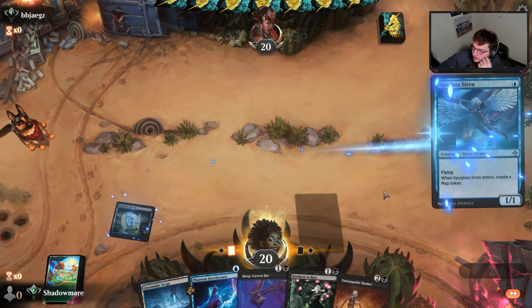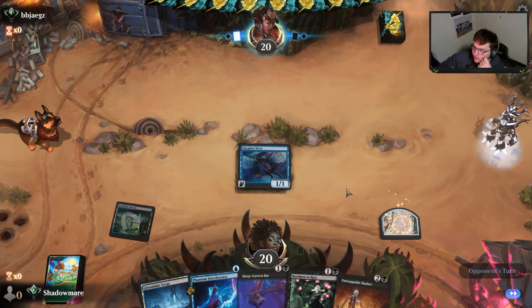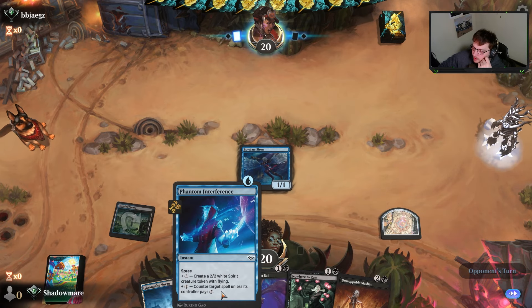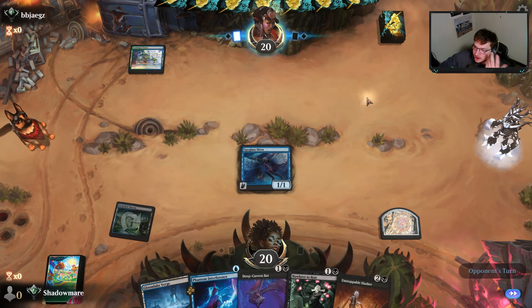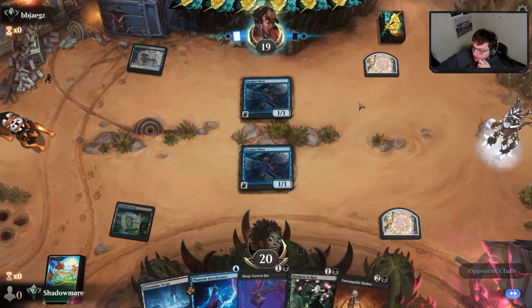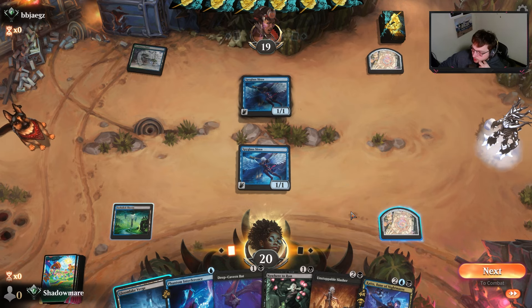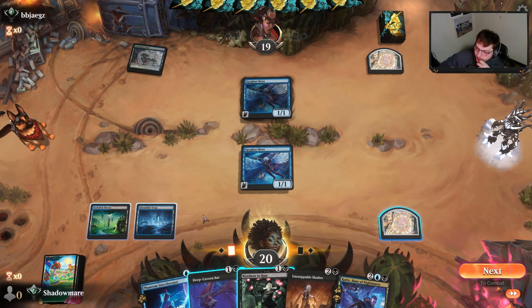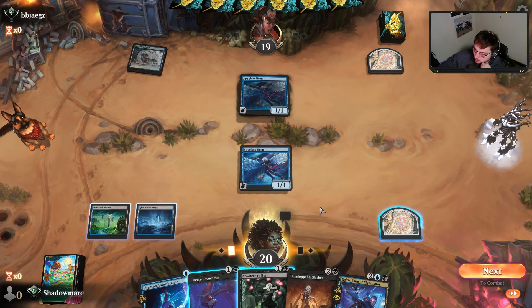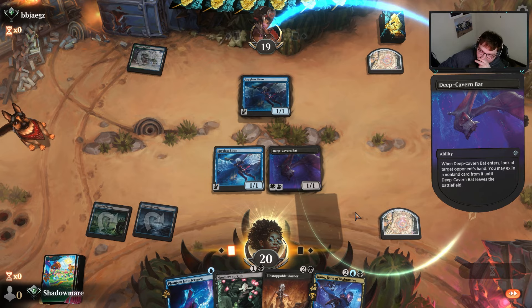We go first, the hand is really solid, we'll keep. We'll play the old Siren. It'll depend on the matchup whether we need to hold up this counterspell or the Deep Cavern Bat. With a Kaito draw I can hold up the counterspell, or I can just go for Deep Cavern Bat — I like Deep Cavern Bat here.